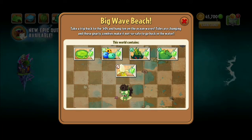For Big Wave Beach, I'd have to say Bowling Bulb is the best one — even though I have a personal bias towards Guacodile because I like the concept. Leaving personal bias aside, Bowling Bulb is the best one here.